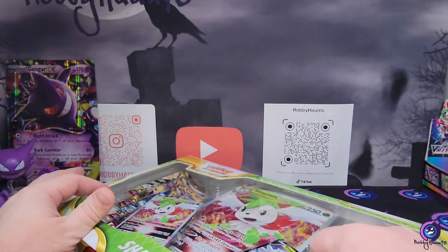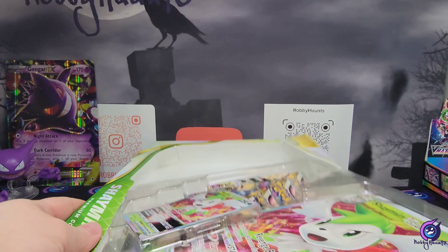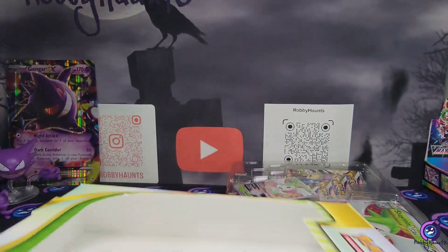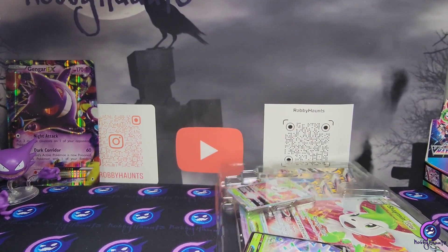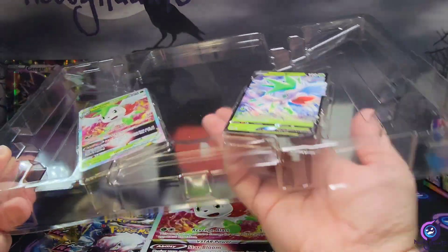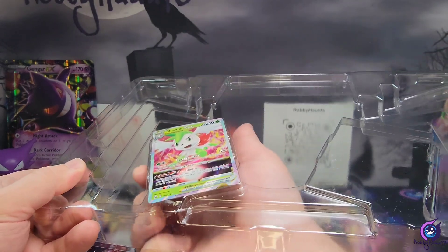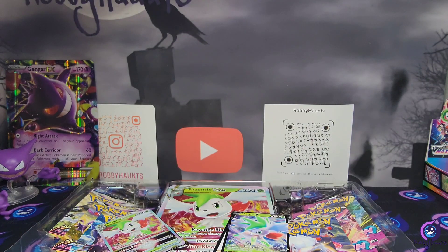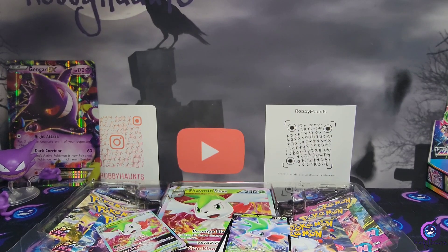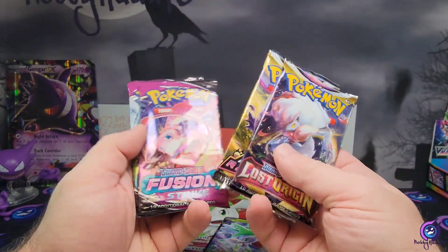Let's pop this open and see if we can pull anything. We want that Giratina, and I'll need that Machamp from Astral. For Fusion Strike, I'm missing the breakdancing Genesect — I do need that card. So that's what we need. On one side we got Lost Origin, Astral, and two Fusion Strike.